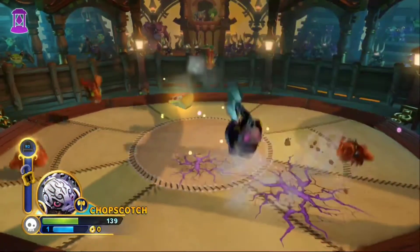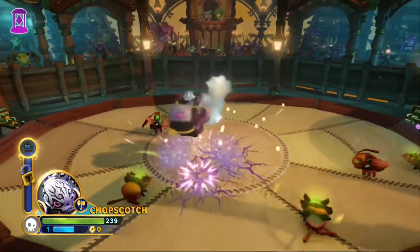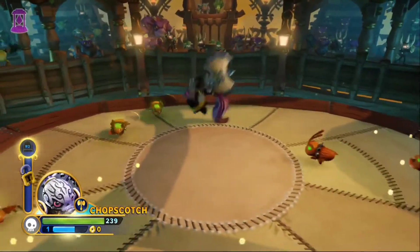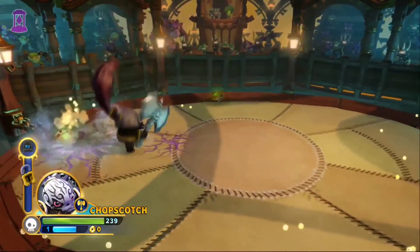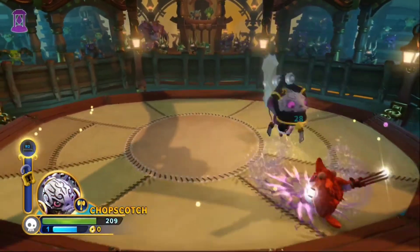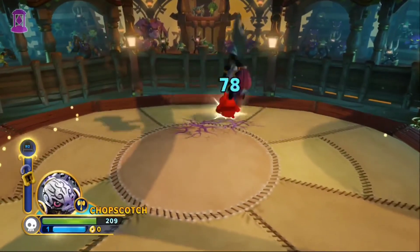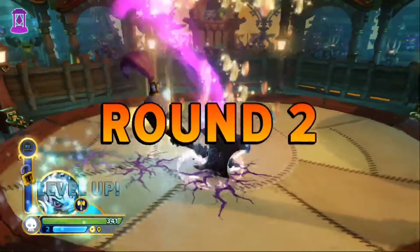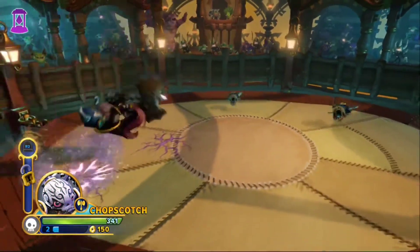As you can definitely see by now, she's got two main things: her chops and a spin attack. For a smasher, they're very basic things, but she's still really fun in the way she uses them differently. Pinata is all about slamming the lollipop, Tri-Tip is all about swinging the mace, and Chopscotch is obviously all about chopping.